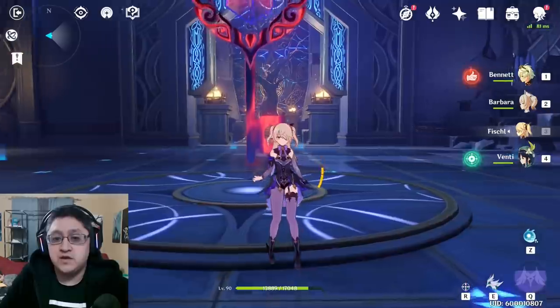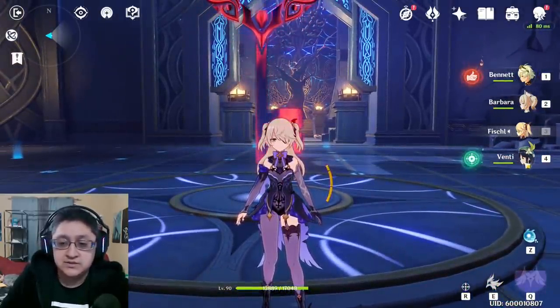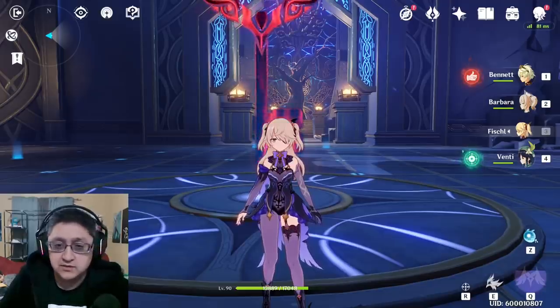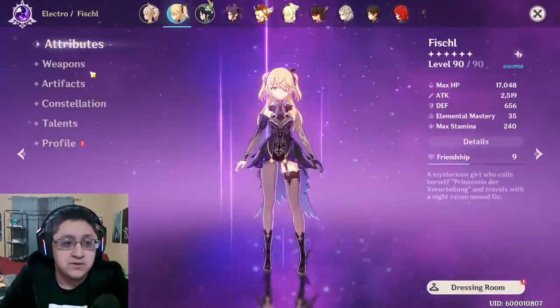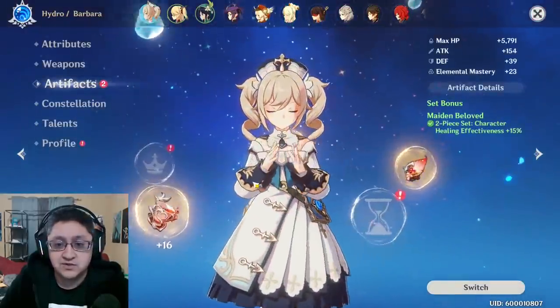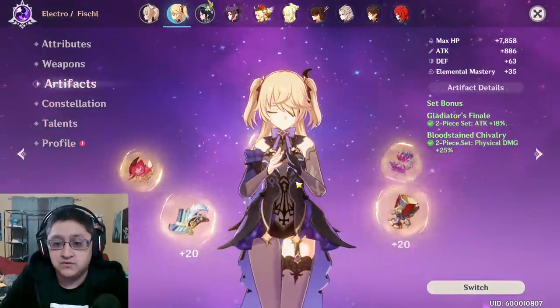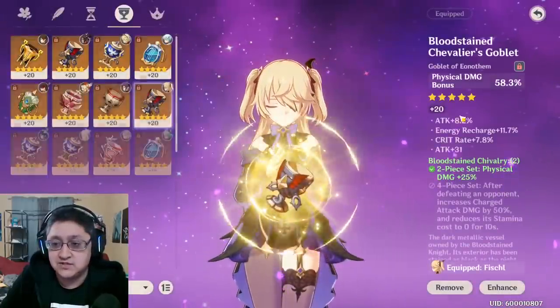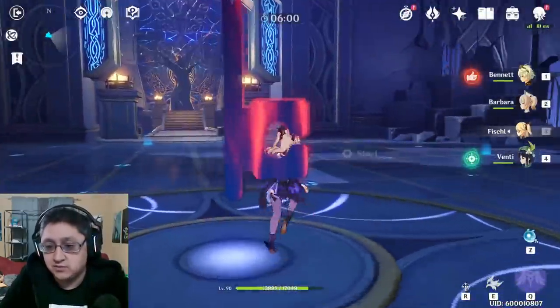Now, many players do not have everything on this list and have a lot fewer units. I could use Sucrose here instead of Venti, but it just makes it a lot easier to show. For Barbara, she's not rocking any artifacts whatsoever, just some Maiden pieces. Fischl over here has some pieces but does not have an Electro Goblet, though she is C6 to use for this. So this is the replacement style strategy.